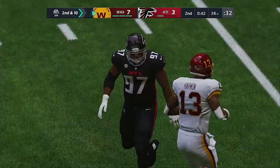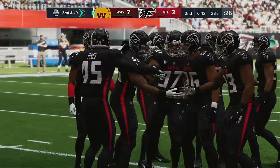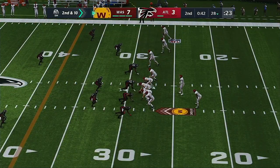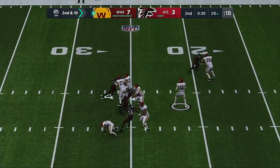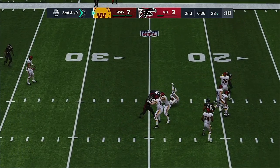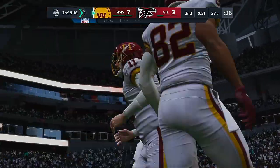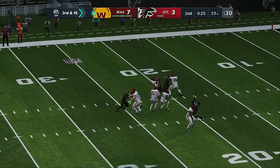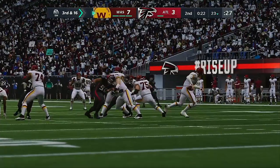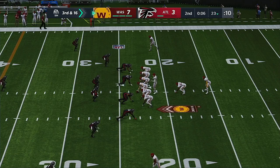Second and ten once again from the 28. Smith throwing — pressure brought in and the Falcons get there for the sack. Tyler Davison hauling it off the edge to sack him. Now dealing with a third and long. Certainly hard to try to establish momentum when all you're doing is going backwards — not protecting the passer — and he gets dumped on his backside.